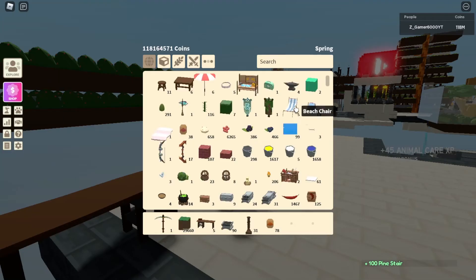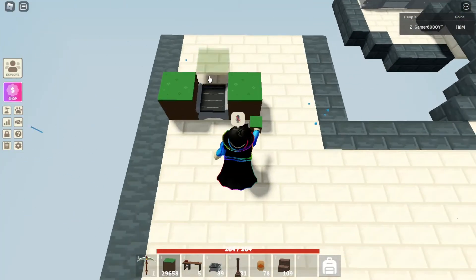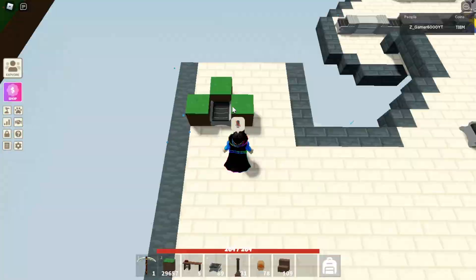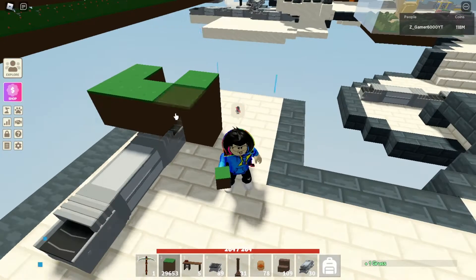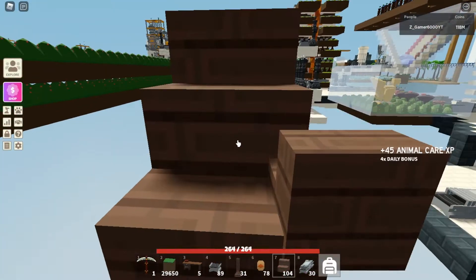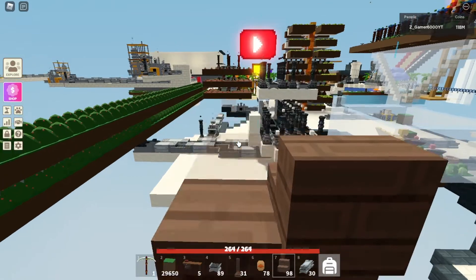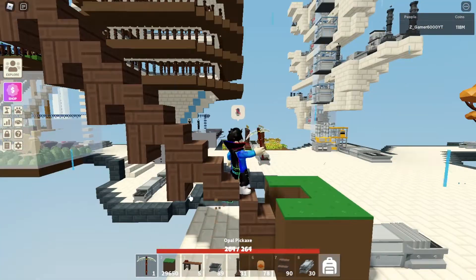You need any table from which you can make stairs. I'm gonna use the tier one table. Now we are gonna put a conveyor there and place some blocks around the conveyor so the crops don't go everywhere and they get straight into the chest. I'm gonna make it a little higher just to be safe. Put the stairs like this so all the crops go straight into the chest — this will be faster than the conveyor and it doesn't cost much to build.